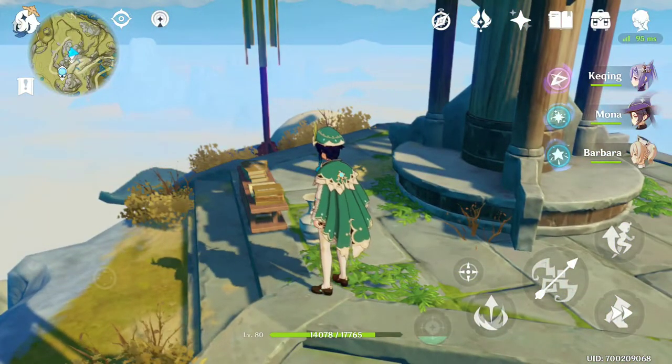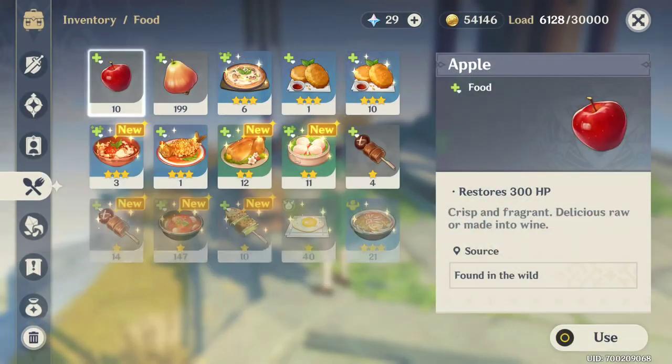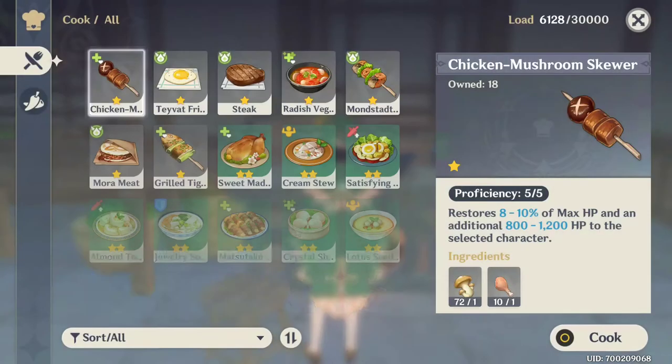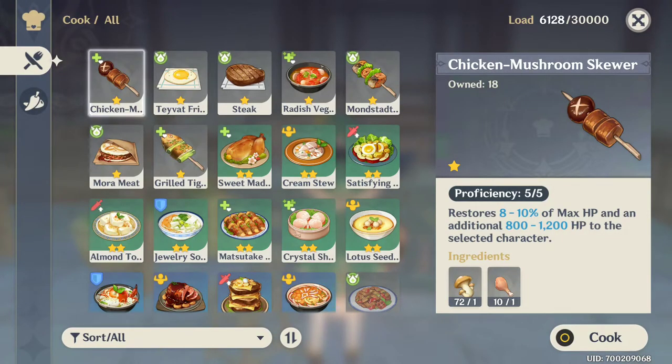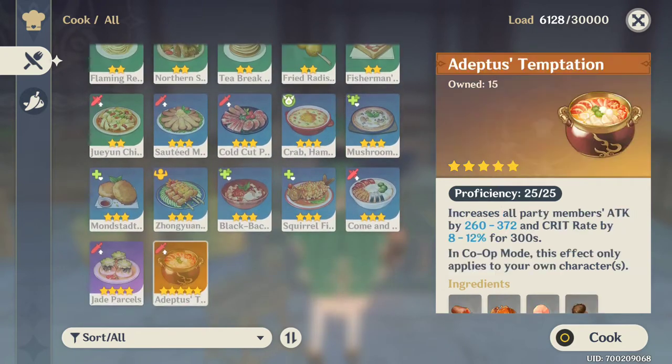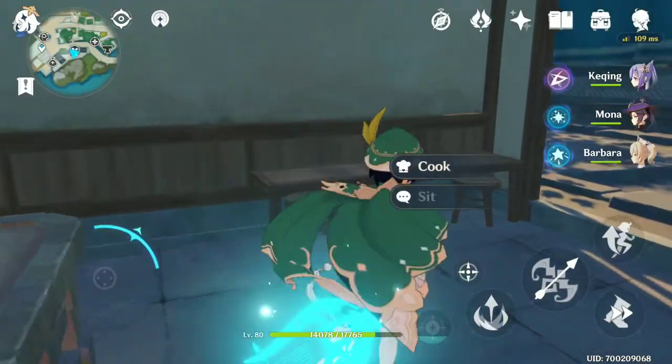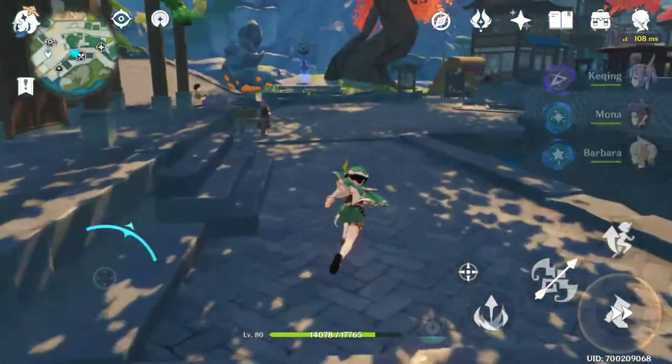Once you acquire that recipe you'll realize it's not the easiest food to craft. You go into a normal cooking utensil and the required ingredients are ham, crabs, shrimp, and matsusake mushrooms. I'm going to tell you how to get all of these. The easiest one is shrimp because shrimp can actually be purchased every single day from a vendor.